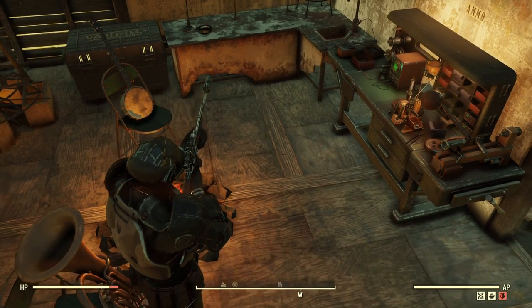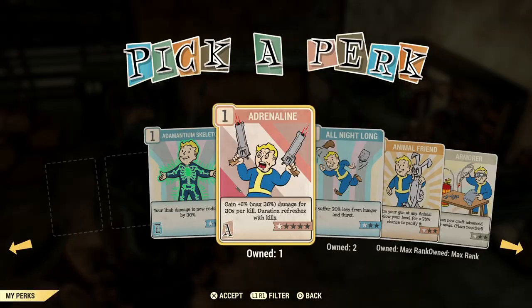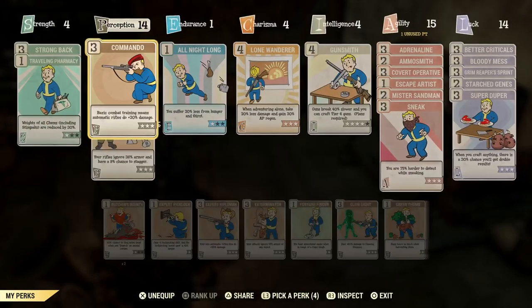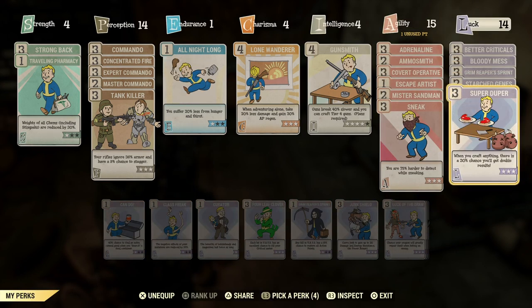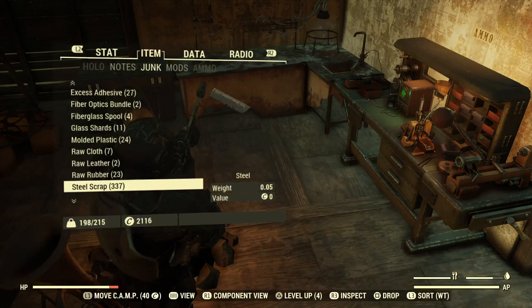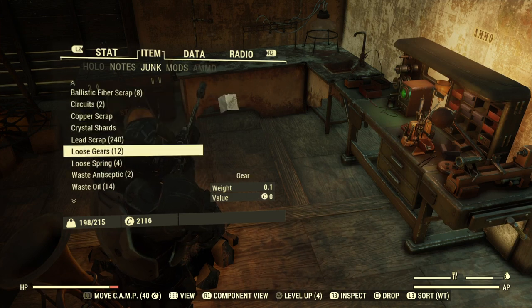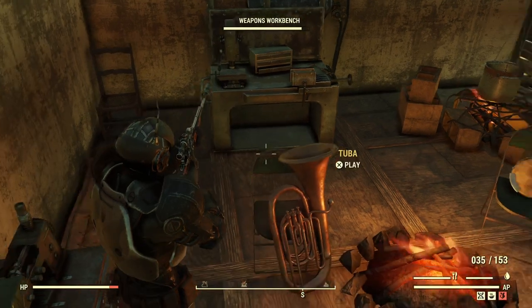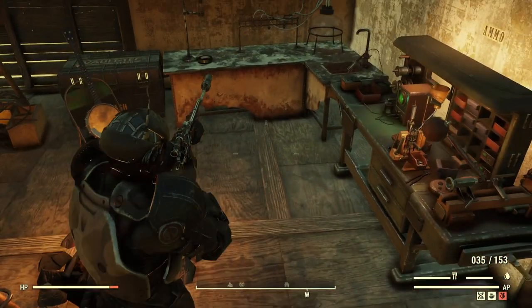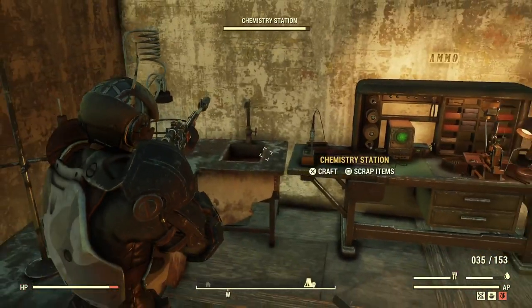We're back at camp now. We can go ahead and get all this ammo crafted. First thing you want to do is put on Ammo Smith and Super Duper. Just to recap — we got 337 steel scrap and 240 lead scrap. That run took about 30 minutes to do West Tech and go to all the points I showed you earlier in the video to get all the lead.